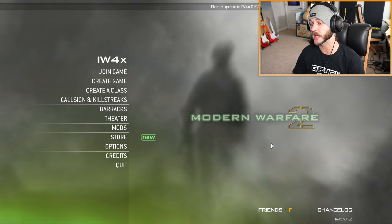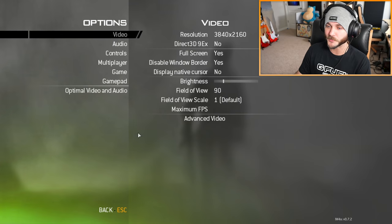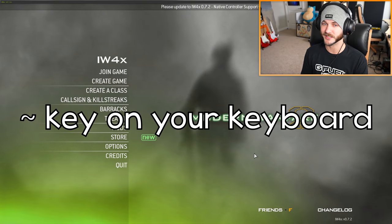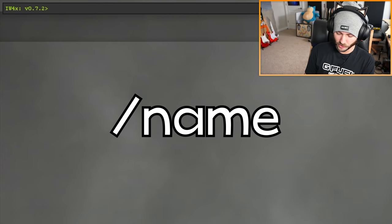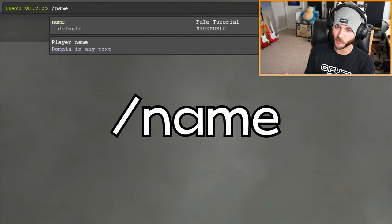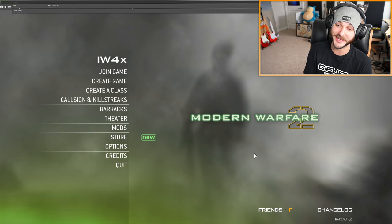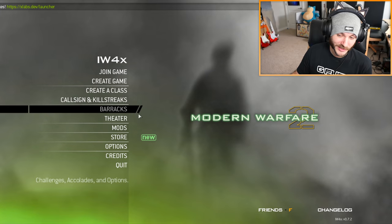The first two things you'll probably want to do once you get IW4X are change your name and unlock everything in the game. You may need to go to Options, then Game, and enable the console, but I think it's enabled by default. To pull up the console, just click the tilde key — this is how you access a lot of helpful commands. From here you can type slash name and then make your name whatever you want. It's currently showing my Steam name, but right now it's set to Phase Tutorial for this video.